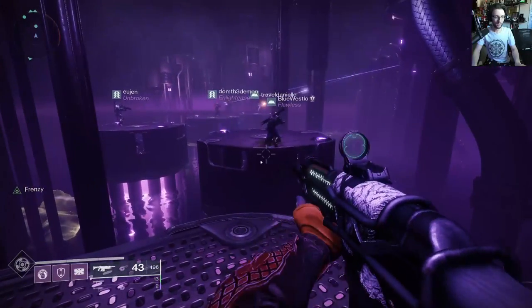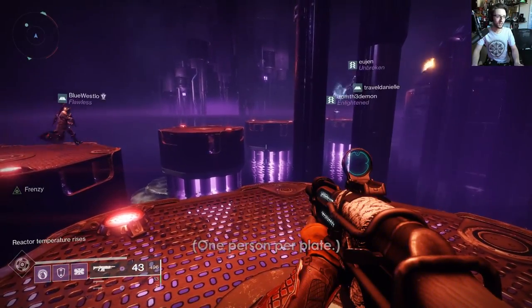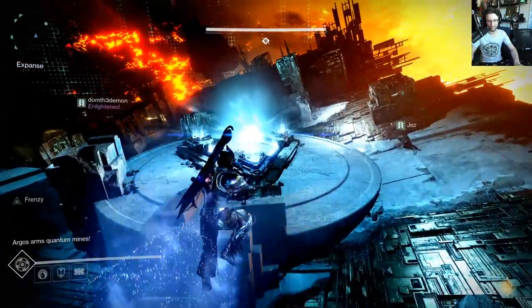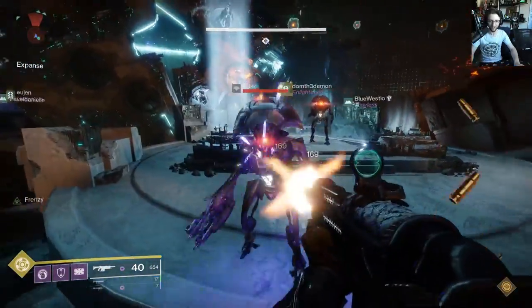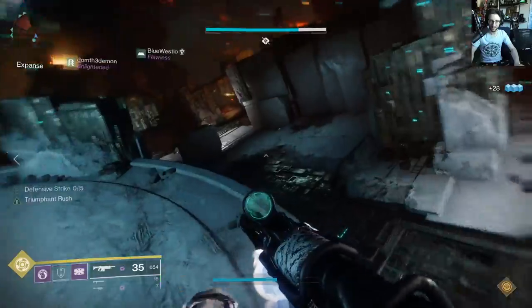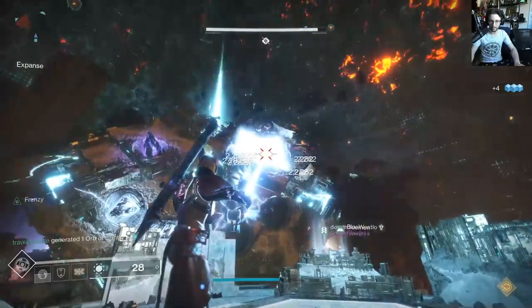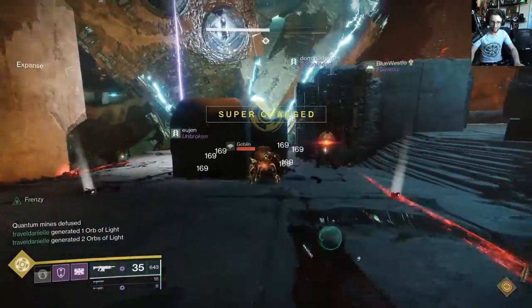Moving to Eater of Worlds, we're starting with Argos Part 1. For the jumping puzzle, just keep moving forward on the platforms and take it a little seriously unless you want to be here for half an hour. Argos Part 1 is where you need to remove the shield around Argos. Elemental mines will appear in groups of 3 of varying elements — Solar, Arc, and Void — on the giant walnut in the center. You need to pick up Vex craniums around the map, bring them to the proper island to charge them, and then shoot the charged cannons at the mines. Shoot mines that spawned first — you need to move fast as mines that stick around too long will blow up and kill you.